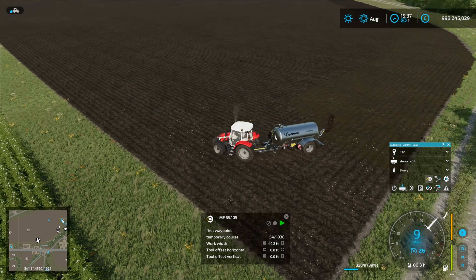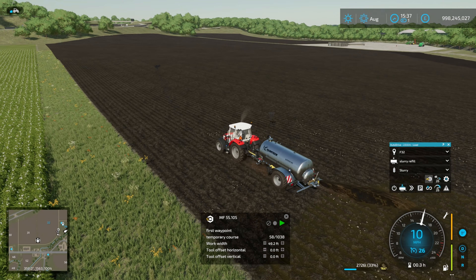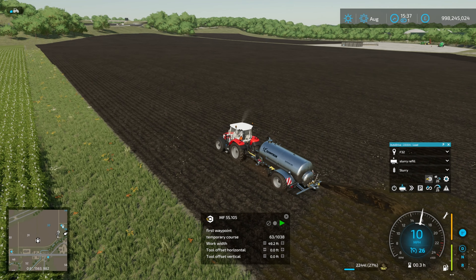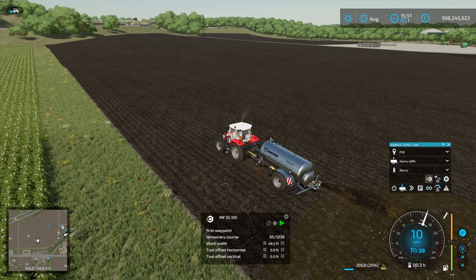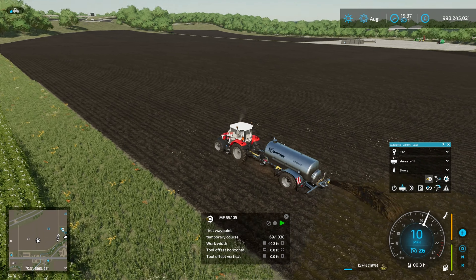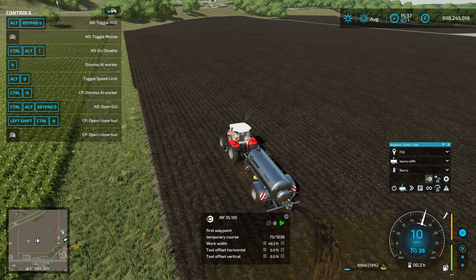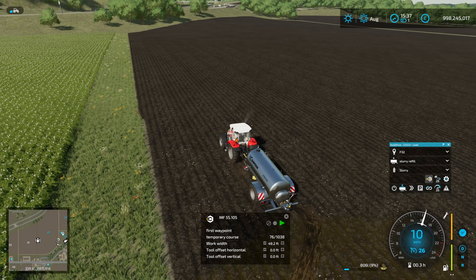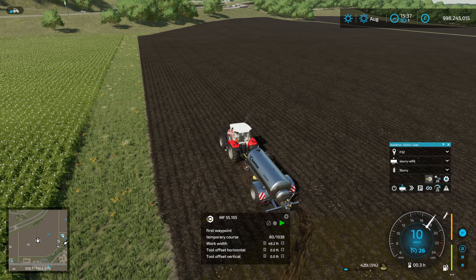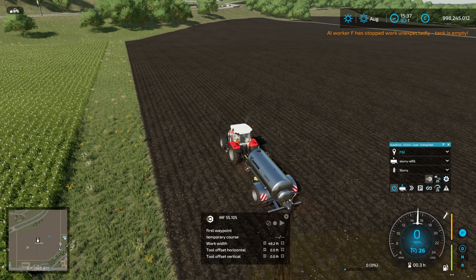This is obviously a very big field and you maybe wouldn't use a slurry tank of this size to do it, but if you've got lots of slurry or digestate you can use Autodrive to manage this for you and just go off and do other things. We're getting to the point where we are almost empty. I quite like the slurry effect - what we could have done is double up the slurry application rate, though I'm not sure if we can do that while we have a worker going. That lets you get your two fertilisation states in one hit at the cost of using a lot more slurry. So we are done.